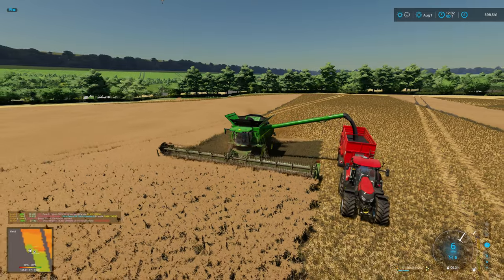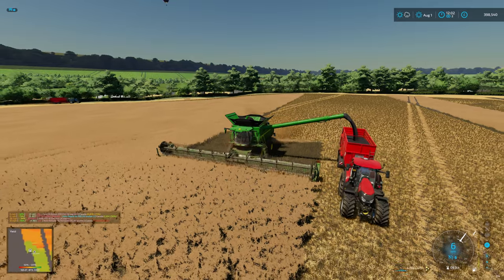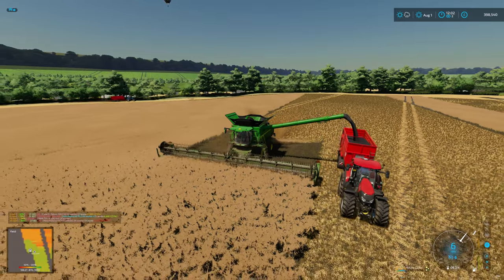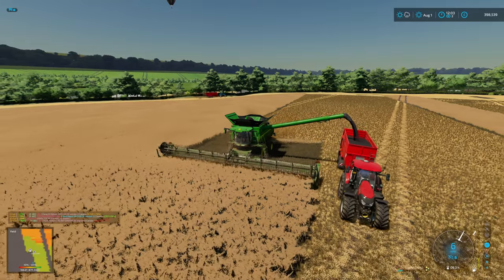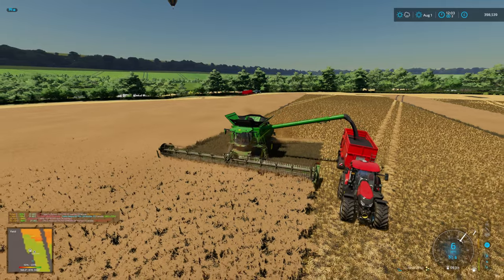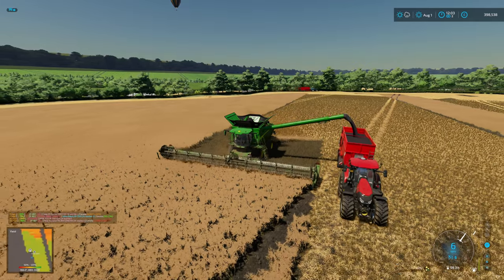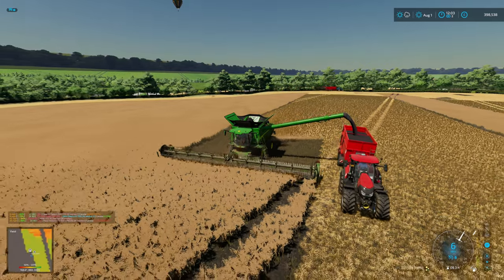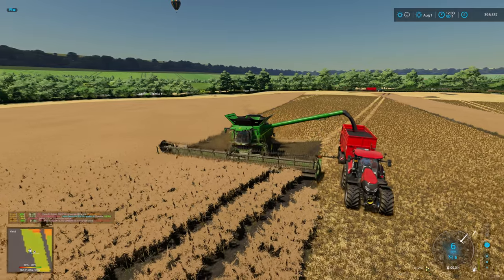Touch wood, without any intervention — well, minor intervention; I did have to cut down a tree. It's running very smoothly so far, and it always has done on this map. The settings for Auto Drive and Courseplay must be bang on for this. All good.